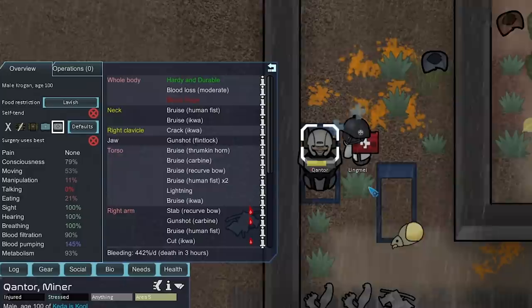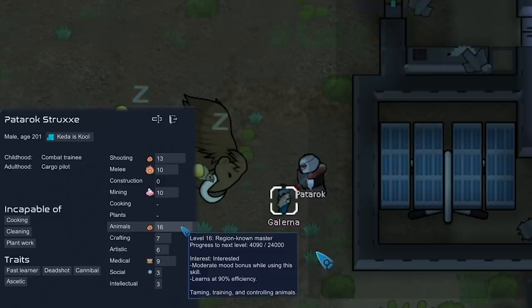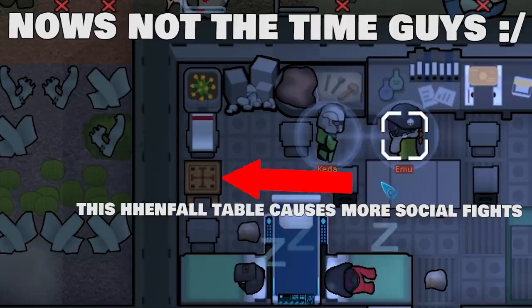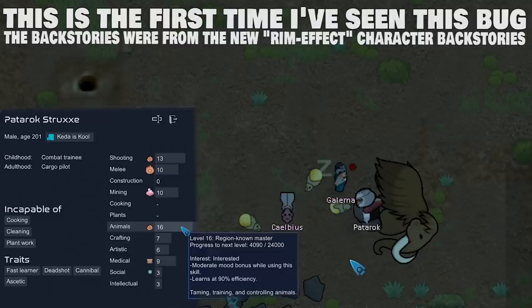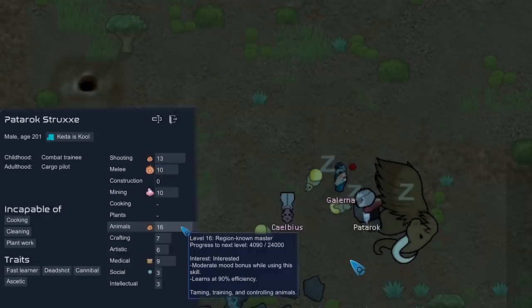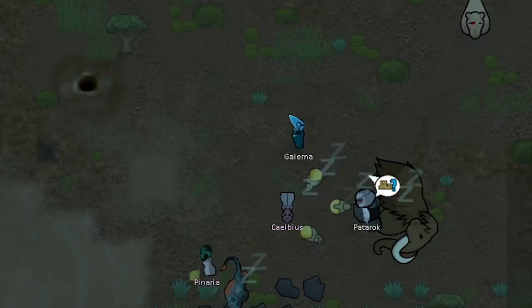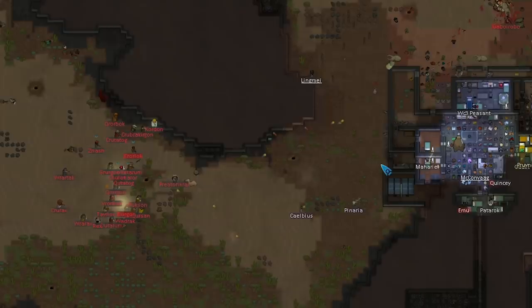Quantor got absolutely owned and is going to bleed out in three hours with moderate blood loss, but one Medi-Gel gets him stable. Now that we have someone who can do the animal skill — Padarok, one of our Krogans, has 16 in animals. Someone noted in the last episode there was a bug saying he was incapable of animals due to his childhood backstory. Before skill trainers, he had 11 in animals with a minor passion — how did he get to 11 if he never did anything animal-related? I had to go into the game files and edit his backstory. He still can't cook or plant, but he can tame animals. We had two wild men casters wandering our map and tamed one, selling them for around 6k. We also sold a blood mage tribal we captured for 5 to 6k.